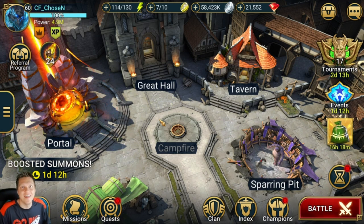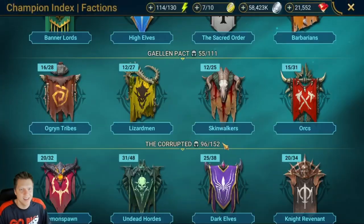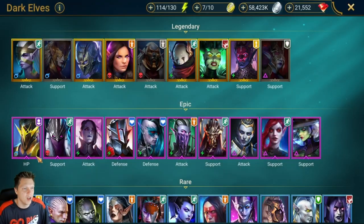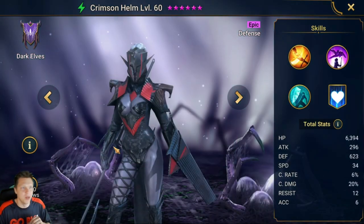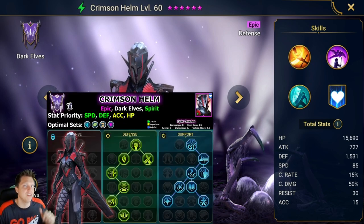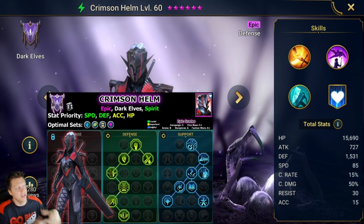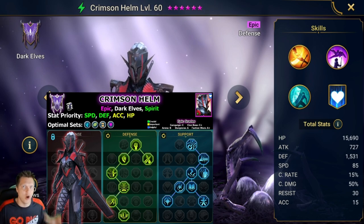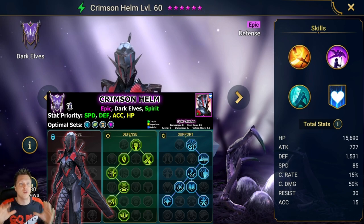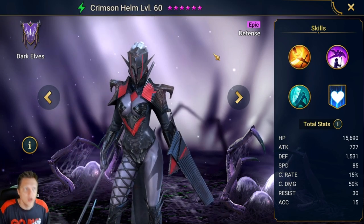Hey, what's up, this is Chosen and this video is going to be a champion guide for Crimson Helm. Let's go into the index under Dark Elves and get Crimson Helm pulled up. She's a Defense, Spirit affinity Epic. As always for my champion guides, down in the video description I'll have an infographic showing the books required, the masteries I'm currently using, the grades, the sets — everything wrapped into one nice little infographic.